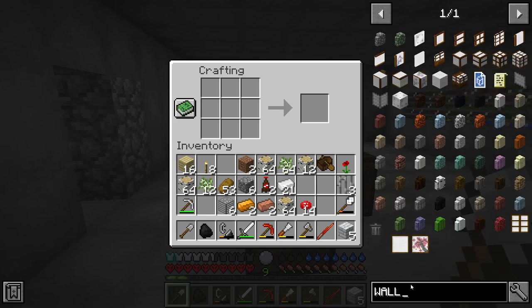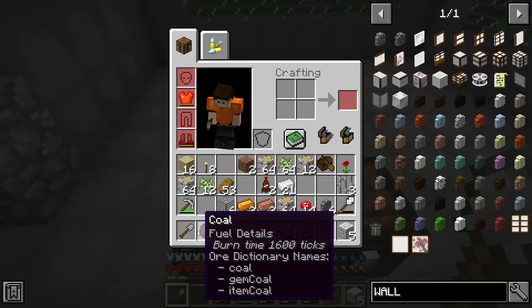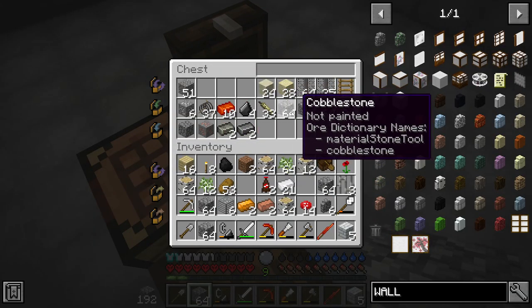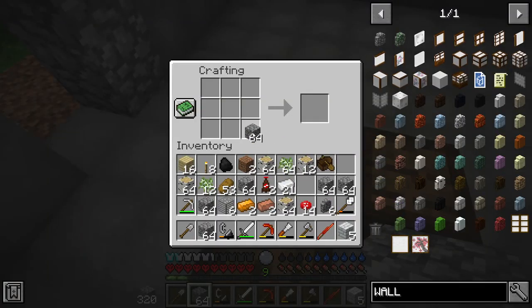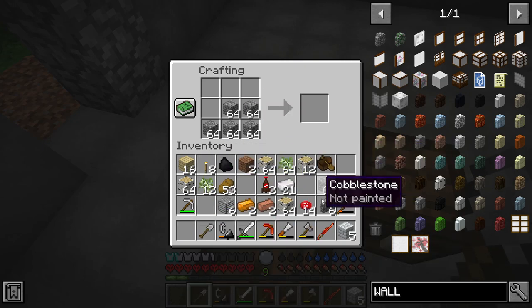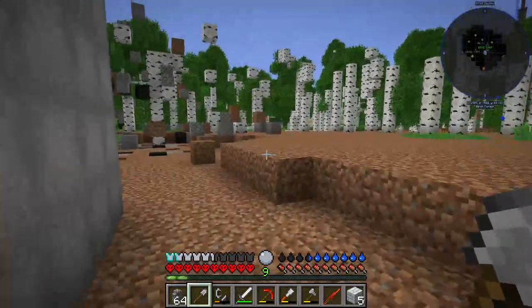I don't know if it's... I think it's a wall. Would it be considered a wall? Let's find out. So many different kinds of walls. Okay, so that's that then — that's pretty easy to remember. You just plop all of them in there at once. We should get like six stacks of them, which is just ridiculous. Let's get it.